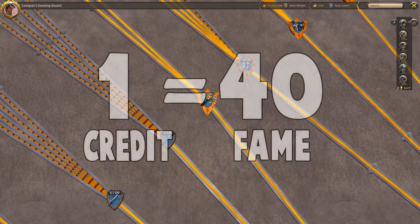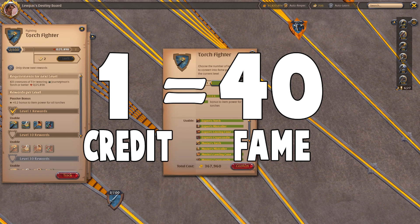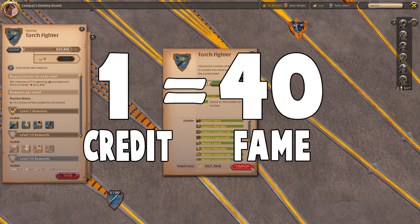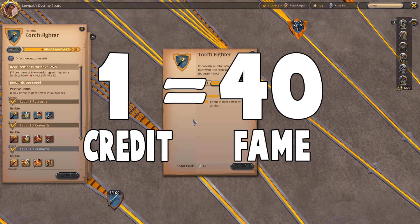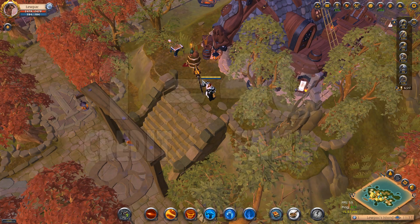The reason off-hands have a 40:1 ratio is that if they had a normal value like 8 or 16 per credit, it would mean you should always level with an off-hand and never use a two-handed weapon, because you'd get so much better value from the extra fame credits. So they gave it a much higher ratio — 40 to 1. Taking an off-hand from 1 to 100 in the main line only costs about 367,000 fame credits, which you could earn in an hour of high-level farming.